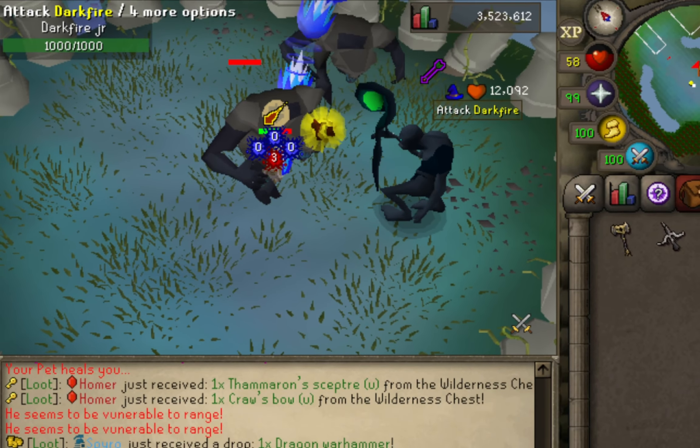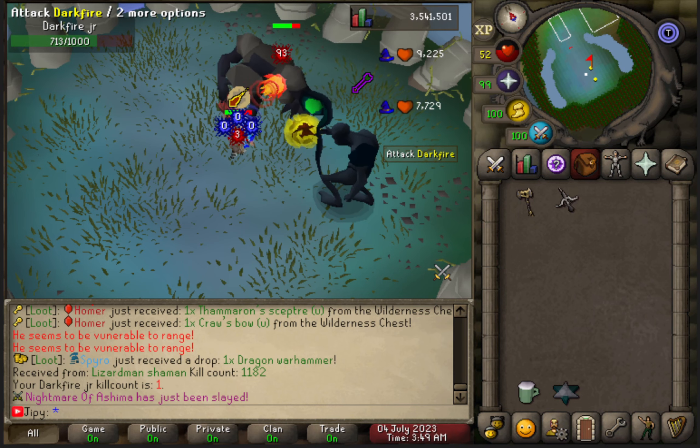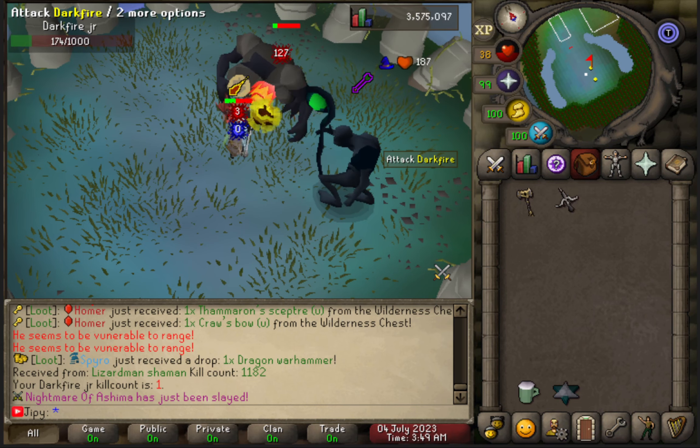With the third phase, it's best to use range. Once the boss is low enough, he will spawn more monsters that you will have to kill to finish off the fight.